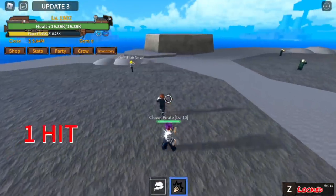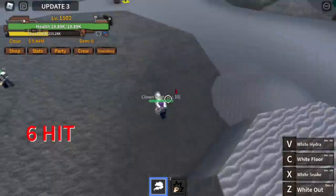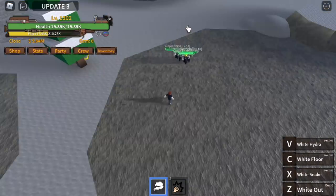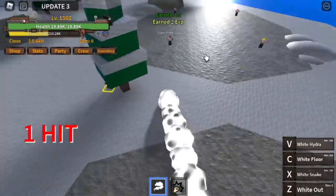After we defeat this bunch of mobs, let's try the last skill — most likely the White Hydra. That is the flight skill of this fruit and we're going to check it out now.